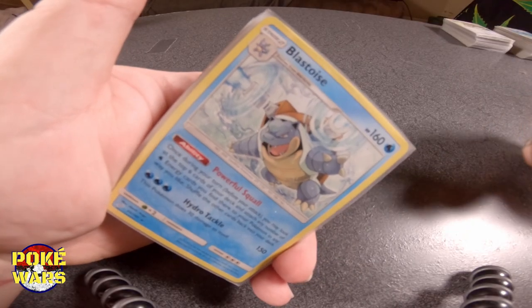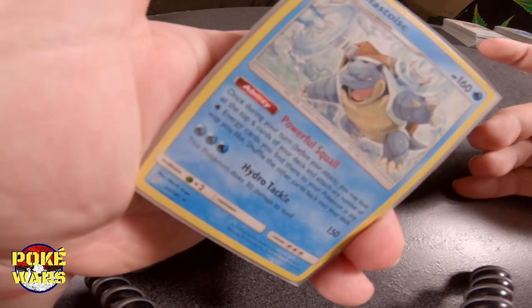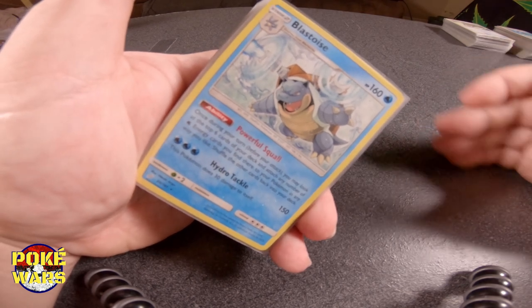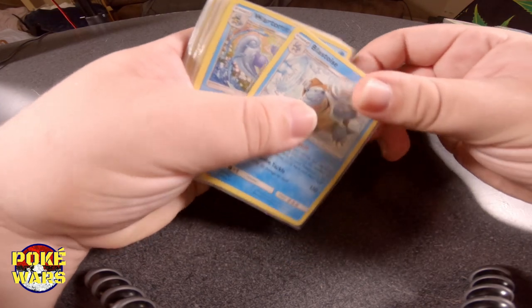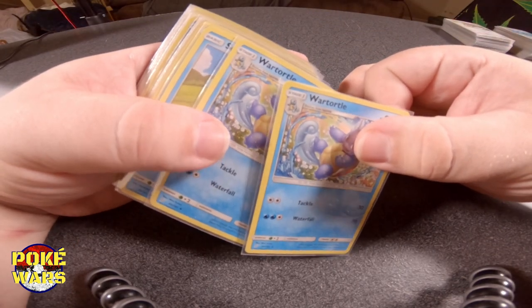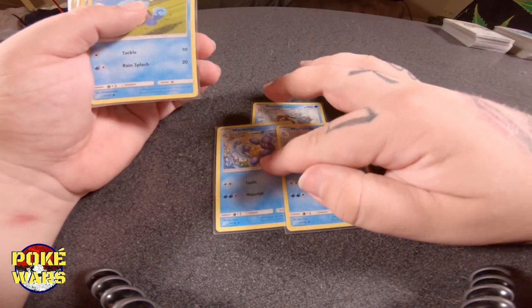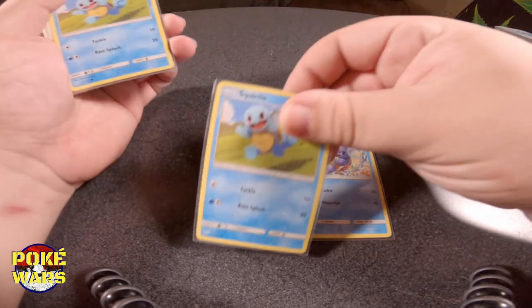First off, we're going to start with the Blastoise. We only have one Blastoise in this deck. He's got a pretty dope ability — he runs the top six cards of the deck once per turn, pulls any energy out, and gets to put those energies on any Pokemon in play however you like. So we do have the Blastoise right there. We're going to lay out the Blastoise, and then we have to make sure we're able to get to the Blastoise, so we have two Warturtles.